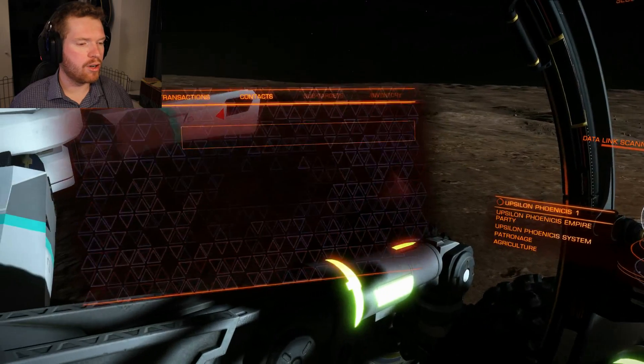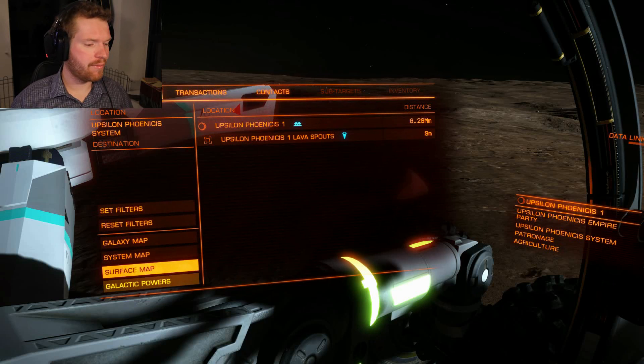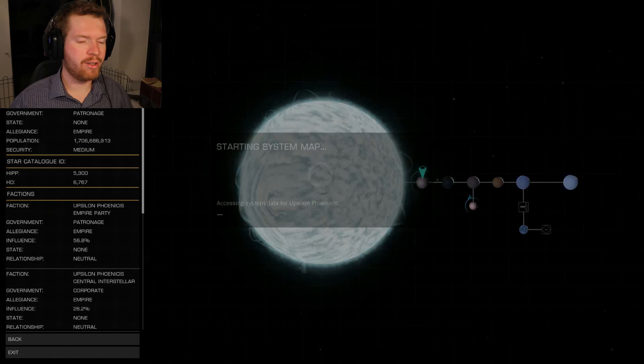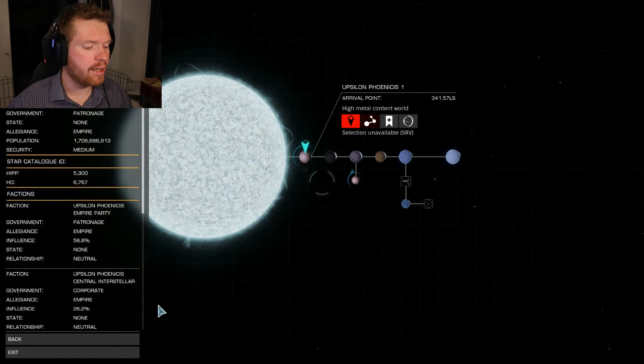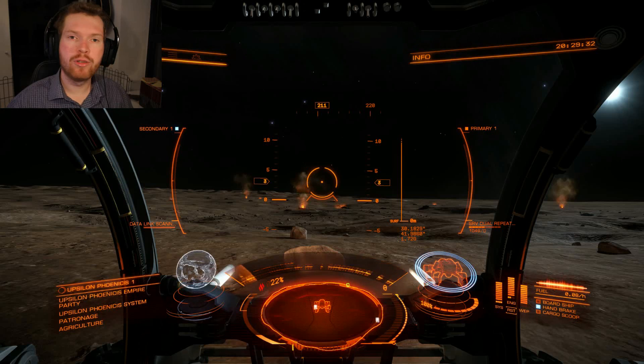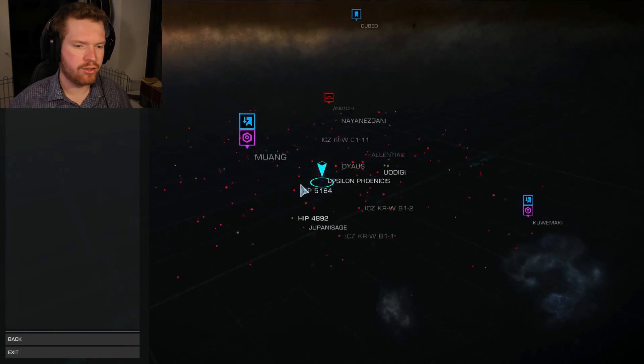What you have to do is come to this system called Opsilon Phinosis, I think it is. When you come into the system, you need to go to the second planet. As you approach the second planet, there will be a tourist beacon popping up, so you don't have to travel by coordinates. Be aware that this is actually quite a distance out — it's kind of the same distance as Quince.